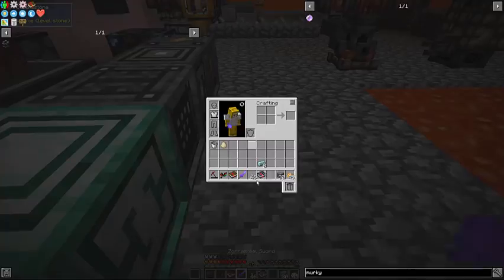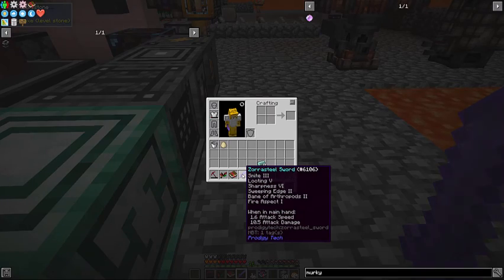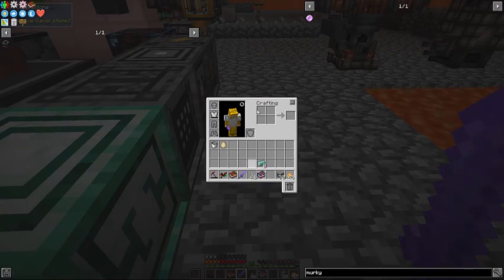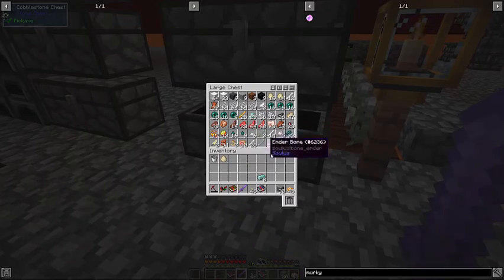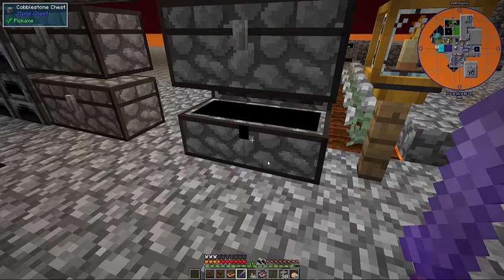I had wolves in there before instead of sheep and they were killing all the rabbits — poor bunnies. And then look what happens when you get too many mobs in there and you have to go clean them up, and you have a sword that's got Smite, Looting 5, Sharpness 6, Sweeping Edge 2, Bane of Arthropods, Fire Aspect — you get some fun stuff, tons of meat and everything.